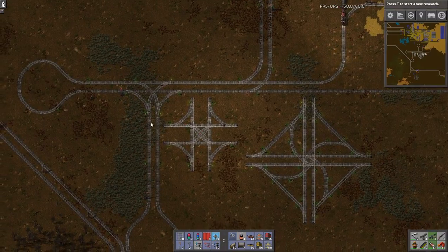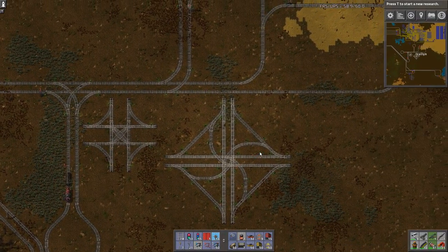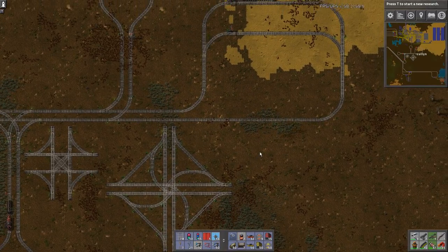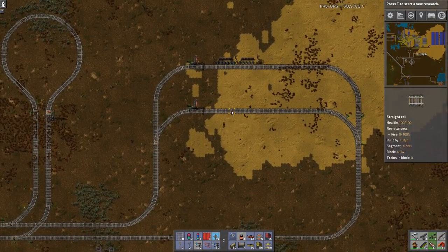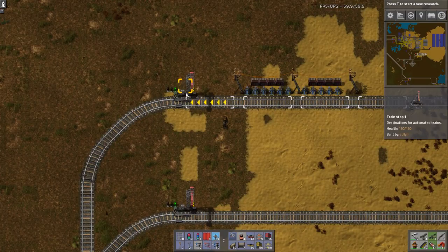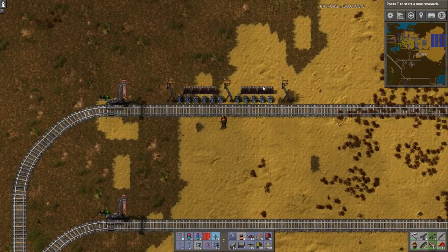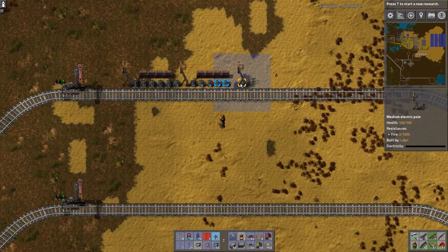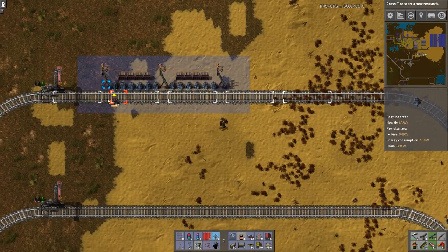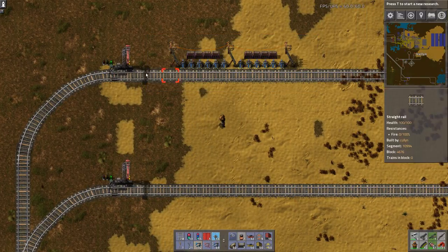Those are my thoughts on junctions — just keep it simple. If you're needing to build something like that big one, you're way past needing this video anyway. So let's take a quick look at stations. I think I briefly covered them before. In 0.13 and above, after they changed the sprite for the carriages, the carriages are exactly six squares long and they have a space of one square, so it's perfect for medium power poles because you can have six inserters between them.